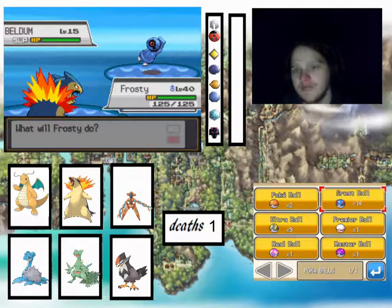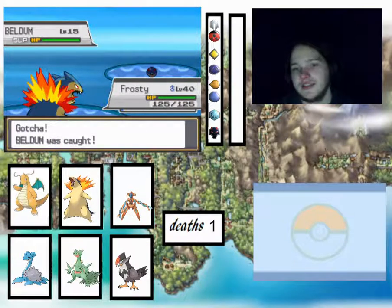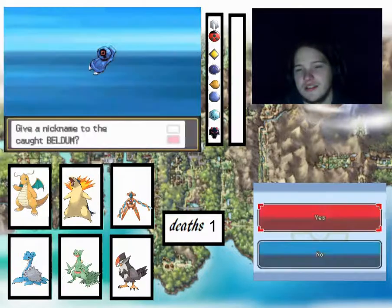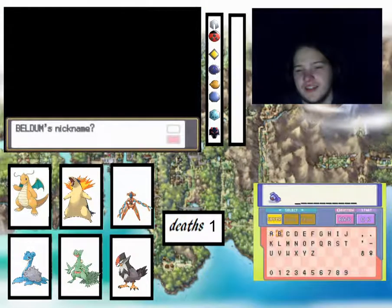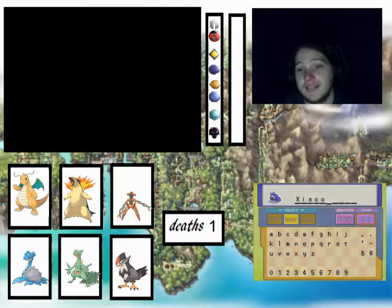We'll catch it — let's see if we can catch it in a great ball. Obviously not as good as an Ultra Ball — let's see if we can save one. Yeah! Beldam — Flying Ghost. Interesting. We Dark Voided it, Dark Voided its Fighting type, which doesn't make any sense, but we shall call you Zisco — purely because I like the name.